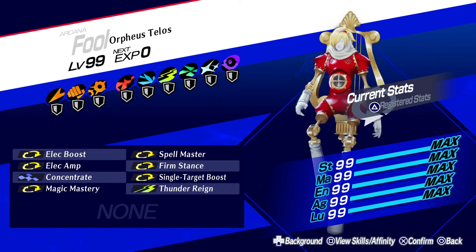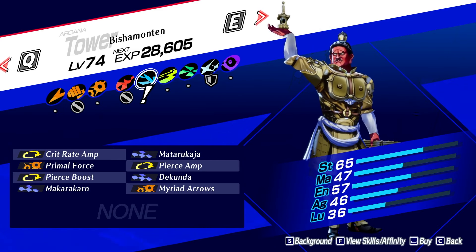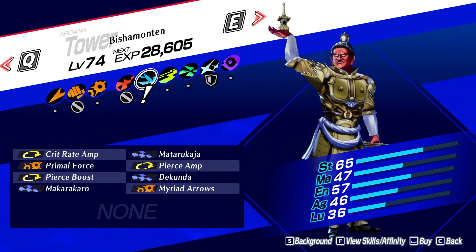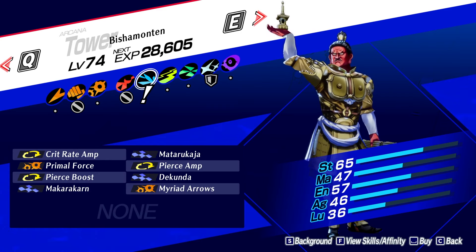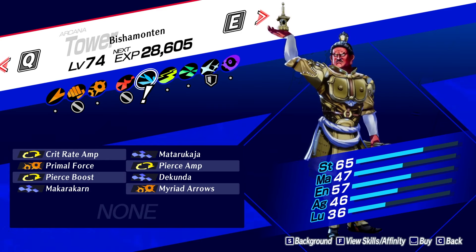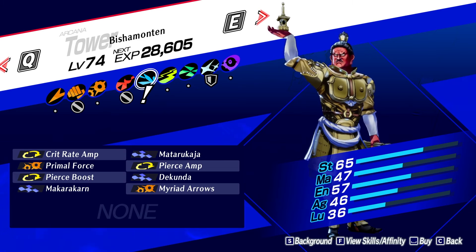For a more down to earth build, we can check out my Bishamon. This is a persona I used probably through half of my first playthrough because of how well he was built. He uses pierce attacks, so I have Pierce Boost and Pierce Amp. Since this is a physical attacker, I also have a crit boosting passive for some potential major damage. Mataru Kaja is there to boost attack power even further. Dekunda is there to remove debuffs, and I have Makarakarn to deflect ice attacks and potentially instant kill moves.